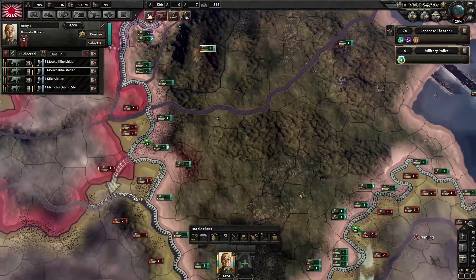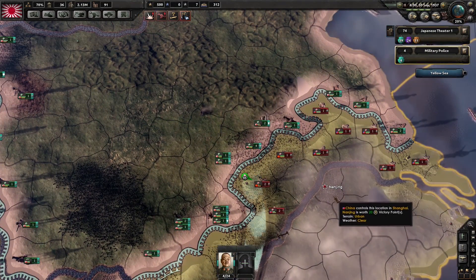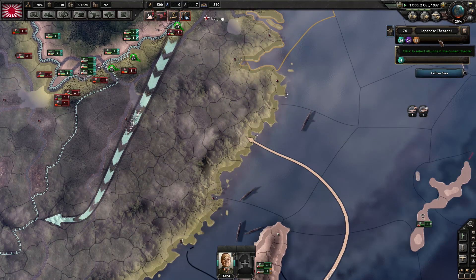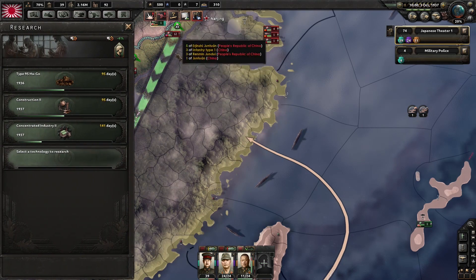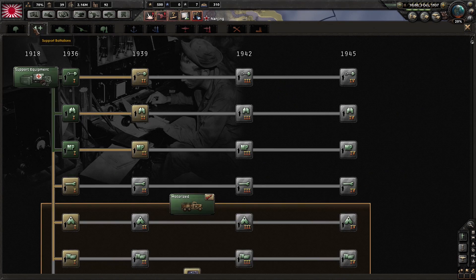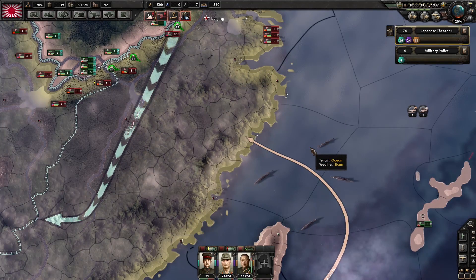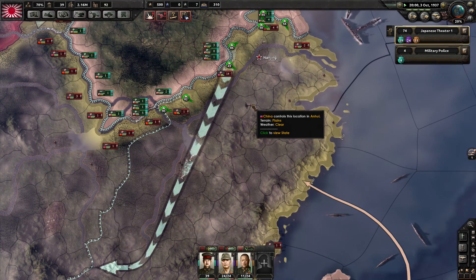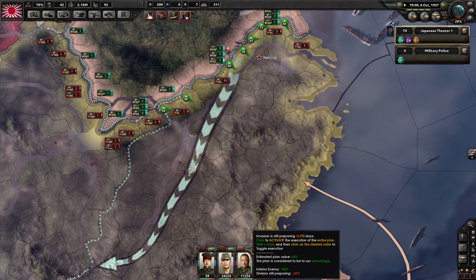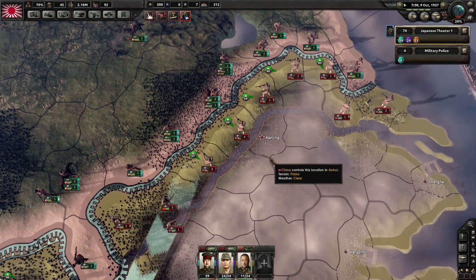That cavalry division is in Beijing — okay stay there. We'll drop them in Nanjing when we take it. Another research — I'm still in '37 for the moment. I'm going to get that anti-tank because we're going to need it for the Soviets for sure. These are pushing nicely, I'm liking this front, going very well. North, not so much, but they've got a lot less to work with.